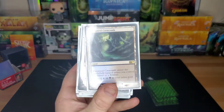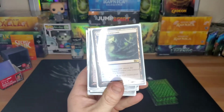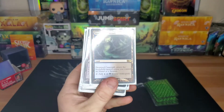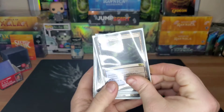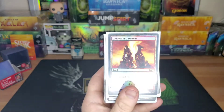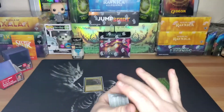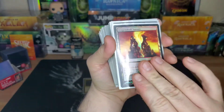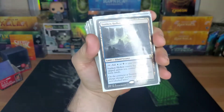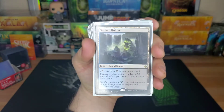Drowned Catacomb — it checks to see if you have an island or a swamp; if you don't, it comes in tapped, but if you do, it's just black or blue. Dragon Skull Summit — same thing, check land, but we're looking for a swamp or a mountain. Sunken Hollow — enters the battlefield tapped unless you control two or more basic lands.